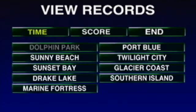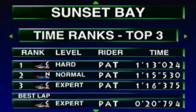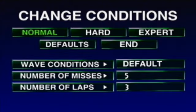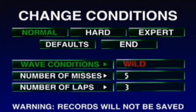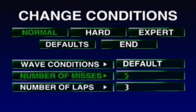Now let's view the records. You can view the records upon the courses — not only time trials but the best time in general upon different courses throughout the game. Here's another really interesting thing: you can actually change the conditions upon the cups and everything. You can change the wave conditions upon the normal course, hard course, or expert course. If you change the wave conditions upon the different courses, records will not be saved — as stated at the bottom of the screen.